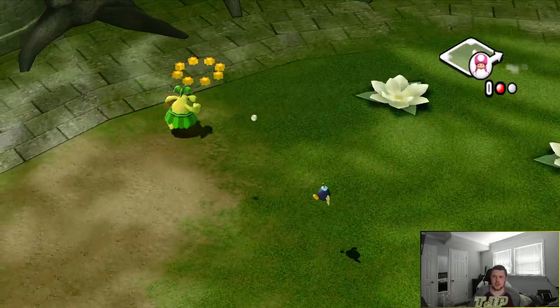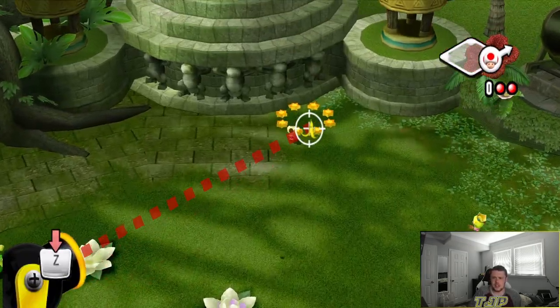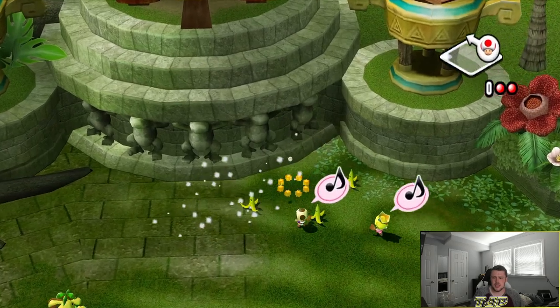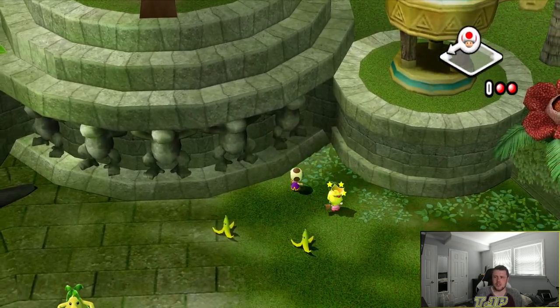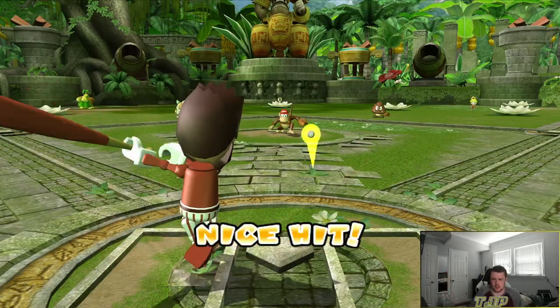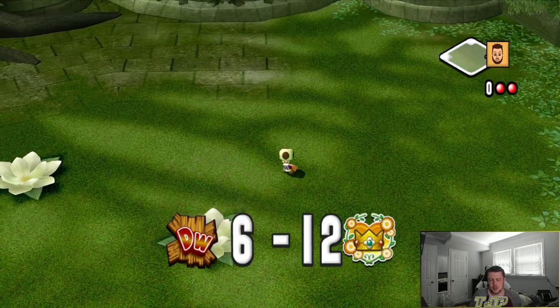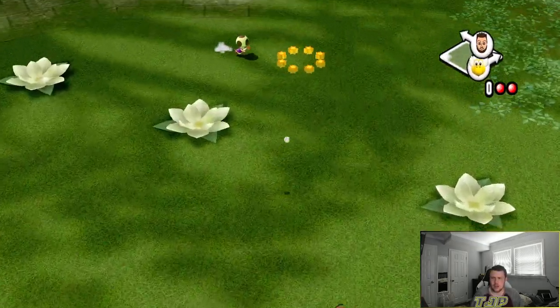I'm liking the way Toadette's squaring up the ball right now — fortunately that's not a hit. Toad, straight away center — triple for Toad! Oh baby, a triple. Base hit for me — we'll boo it, doesn't really do much. Paratroopa — that's an out. Paratroopa's been squaring up the ball pretty well too in this challenge.